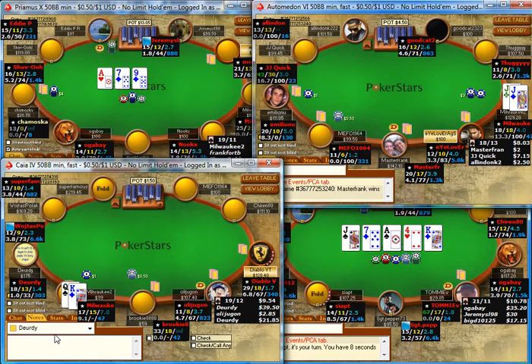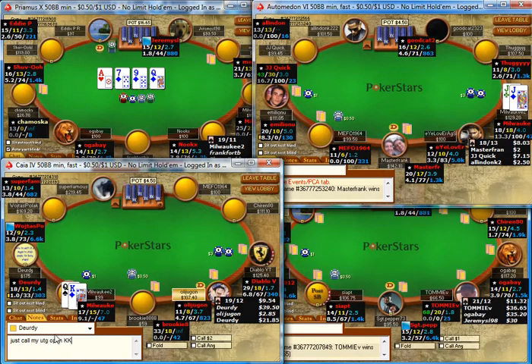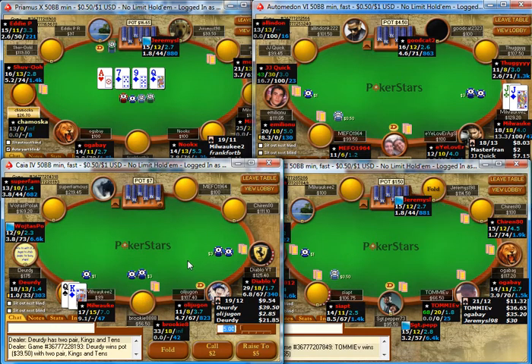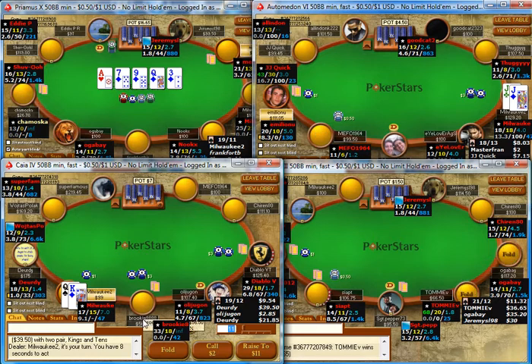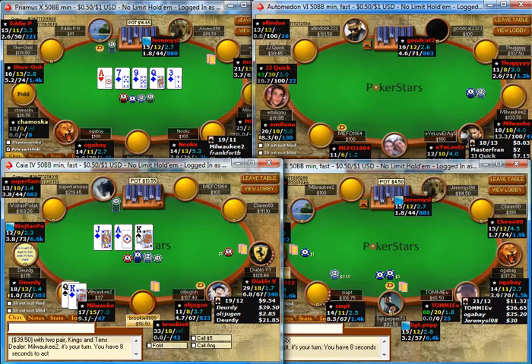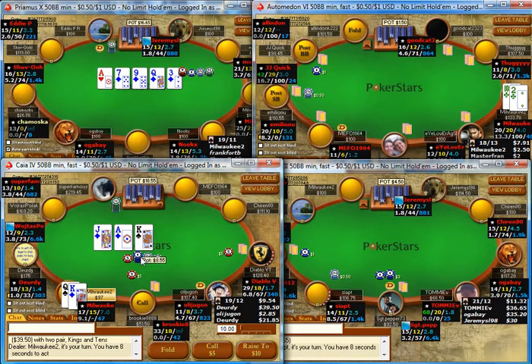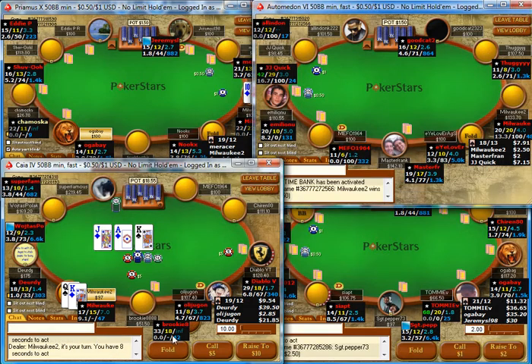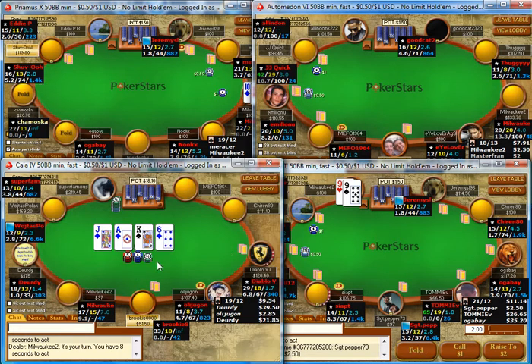I'll put a note on him: just called my under-the-gun open with king-king. Normally when an under-the-gun player opens, unless he's a fish or really loose, I won't be 3-betting kings either. In this spot I could 3-bet, but we have a higher VPIP player in the small blind. There's more value in just calling with king-queen here, especially since this player isn't a full stack. Here I have second pair and a gutshot, but it's going to be tough to get action, so I'm just going to fold king-queen there.